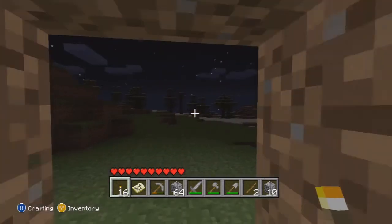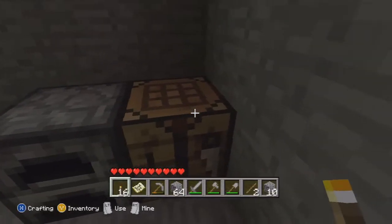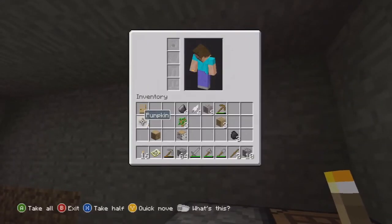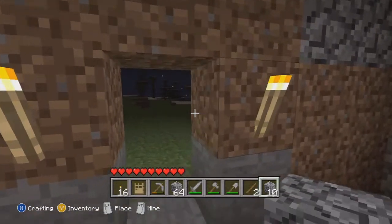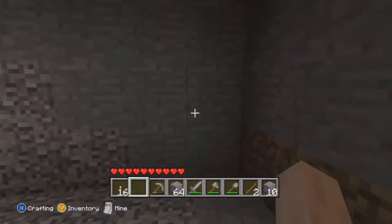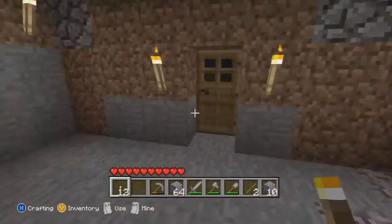Let's see. Door. There we go. Door. So that's our house right there. And I should put some more torches down. This light is just not strong at all!